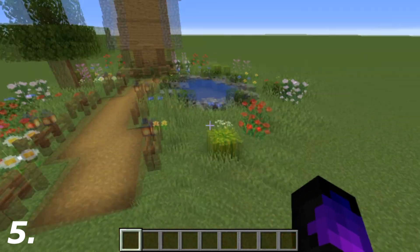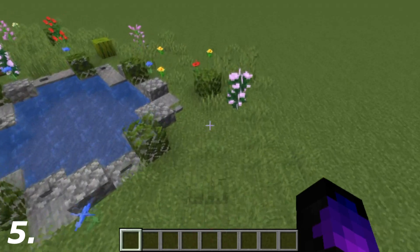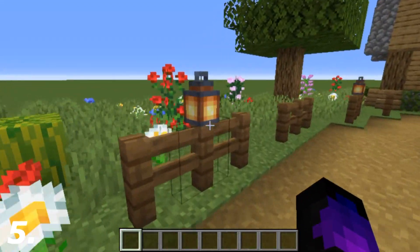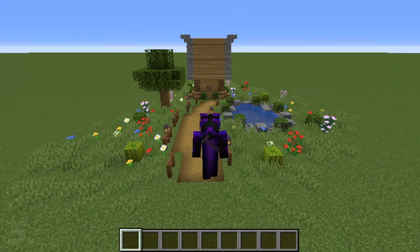Tip five: go around the area of your build and add some color. This could be something as simple as adding melons, pumpkins, rose bushes, peony, lilac, or even flowers along the floor — just to make it a bit brighter. Even lanterns on fences; just a bit of orange makes it pop a little bit.